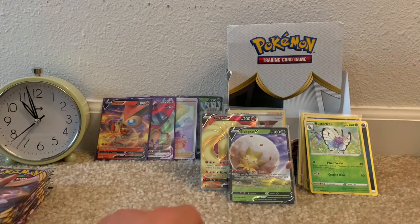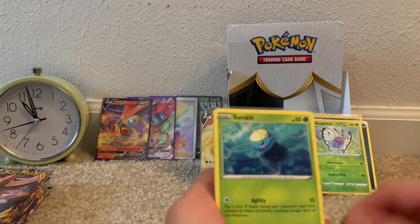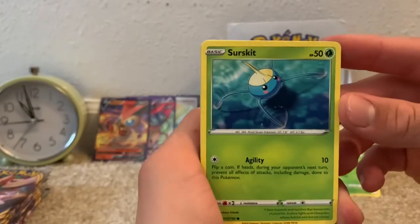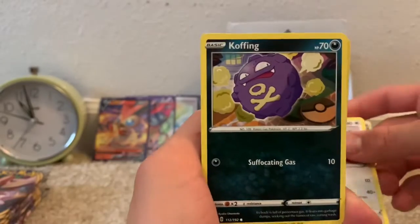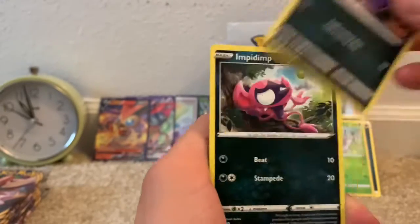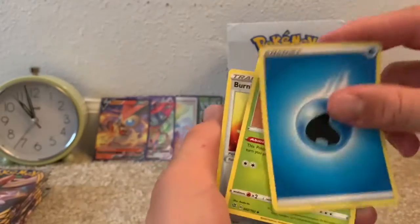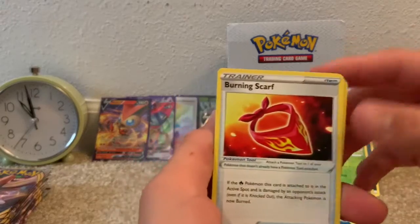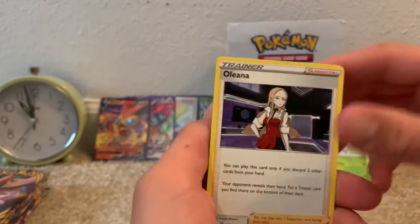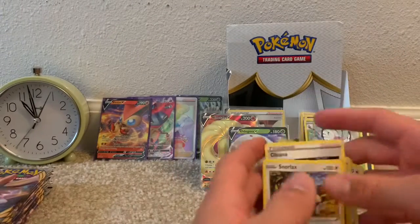There was a little camera issue. I really ought to get something fixed. We have a Surskit, Stufful, Koffing, Impidimp, Shinx, Water-type Energy, a dropped Metapod — that's the second card I've dropped this opening — Burning Scarf, Alolan Ninetales, Reverse Uncommon Grubbin, and a Snorlax non-holo rare.